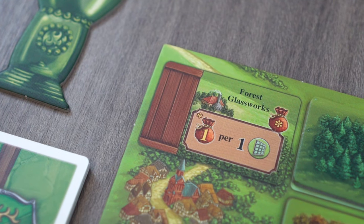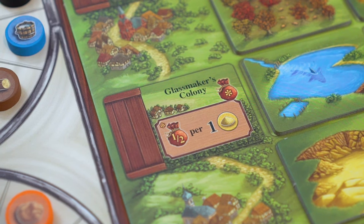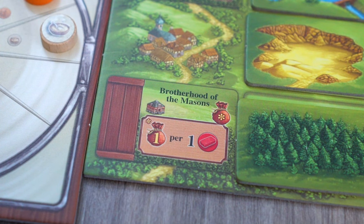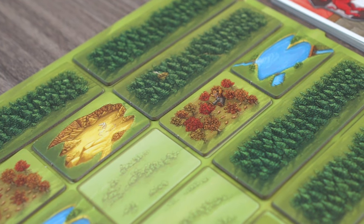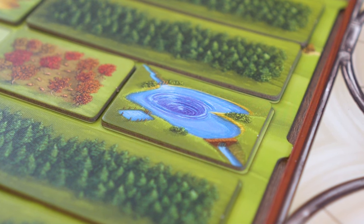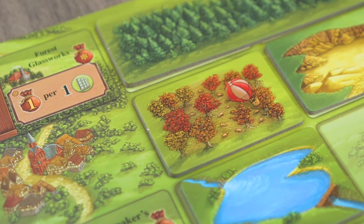The forest glassworks gives one point per glass at the end of the game, the glassmaker's colony gives half a point per quartz sand, and the brotherhood of the masons awards one point per brick. In general, players will attempt to stuff their landscape board with useful buildings and landscape tiles which will work together to give the player more resources throughout the game, or give the player more ways to score points at the end.